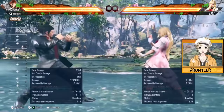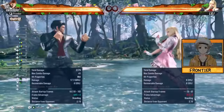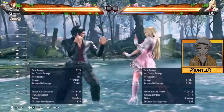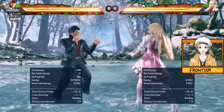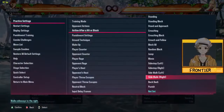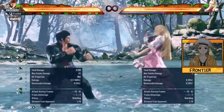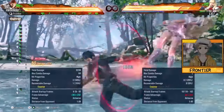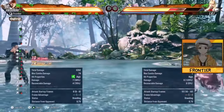In general, if the opponent is stepping towards the right, you're going to use F1+2 to catch them. If they're stepping towards the left, that's where DF+2 comes in. You can't default to one move over the other — the only time you really do that is if you have a read that the opponent will press a button. Then yes, you should just press DF+2. Even if you trade, you can still get a lot of damage off it.